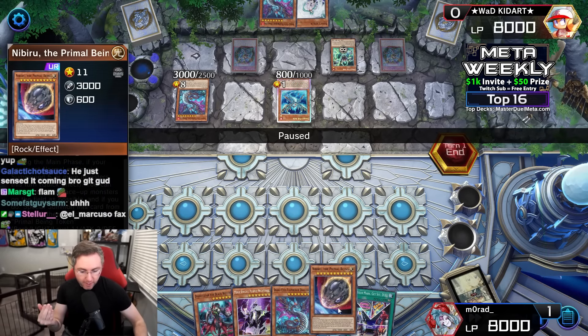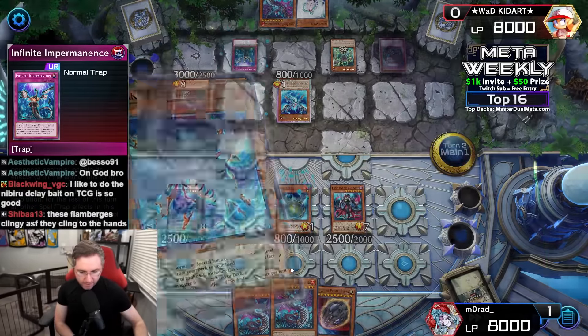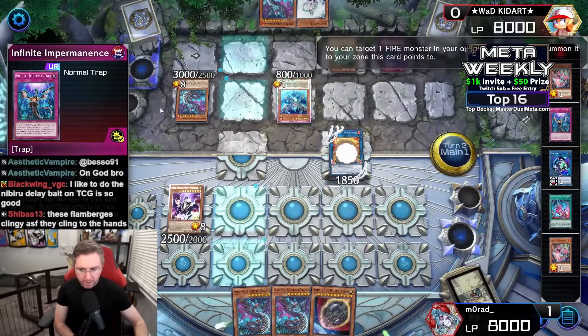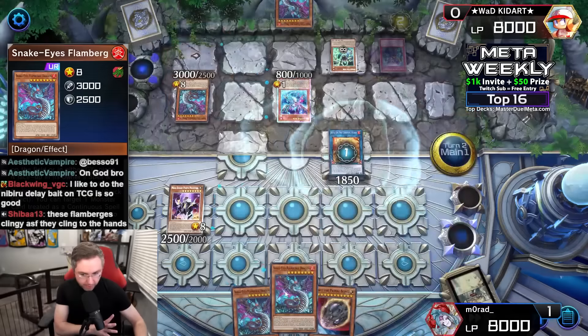On your mark, get set, duel — a Jet Synchron from our deck to hand, then discarding it for our Diabellstar. Diabellstar setting up into the back row with Original Sinful. Mech Knight Purple — because two cards are in the same column, we could summon into that column. Sending to summon an Ash from the deck. I think Impermanence will be popping off here — negate! No search for Poplar. You have double Flamers in hand — those are bricks. You do not want them in hand.